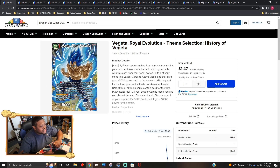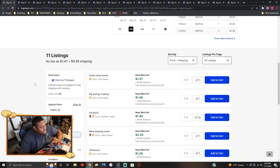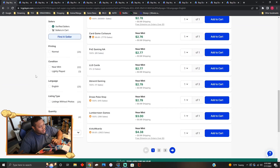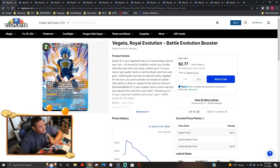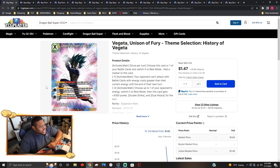Vegeta Royal Evolution doesn't see too much play but is going for a dollar fifty plus shipping for the reprint. The original ones are going for about two seventy to two eighty each. This card came out of the Battle Evolution set as an SR. It's a Universe 7 card you can fit in the deck, but it doesn't really see play there.